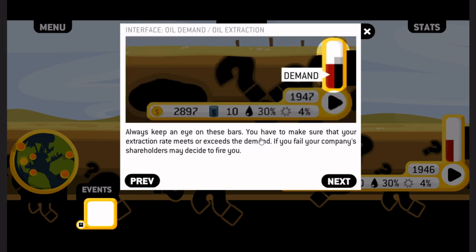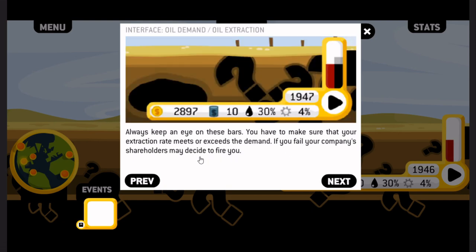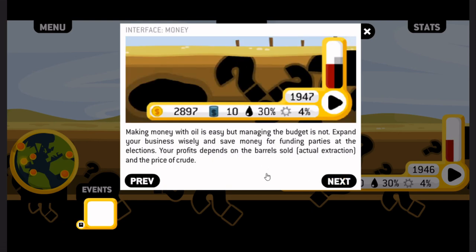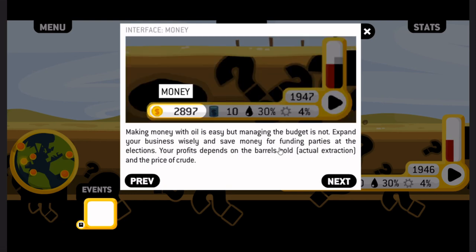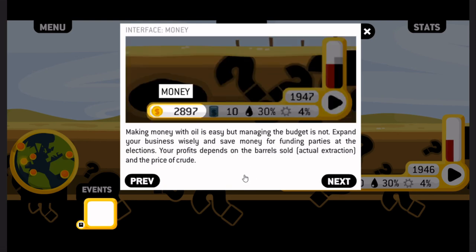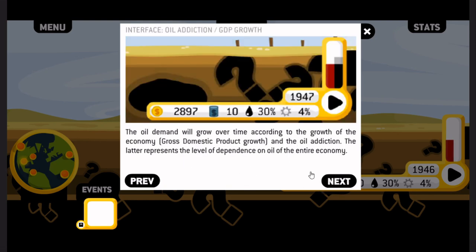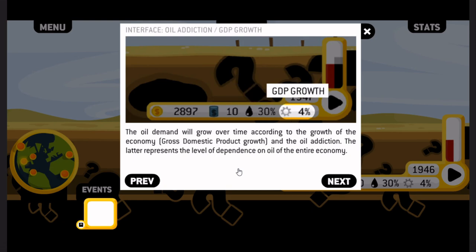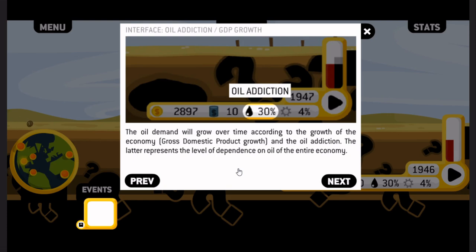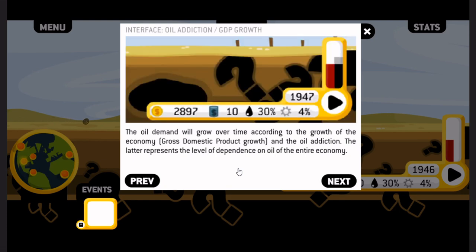Always keep an eye on these bars. You have to make sure that your extraction rate meets or exceeds the demand. If you fail, your company's shareholders may decide to fire you. Making money with oil is easy, but managing the budget is not. Expand your business wisely and save the money for funding parties at the elections. Your profits depend on the barrels sold, actual extraction, and the price of crude.